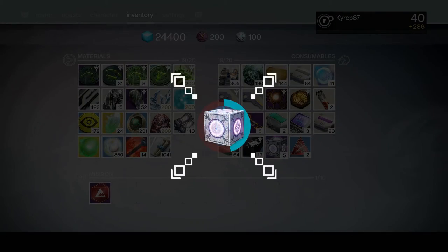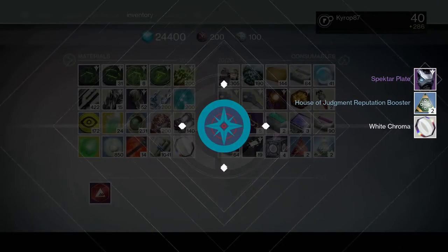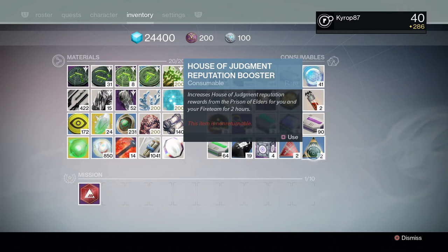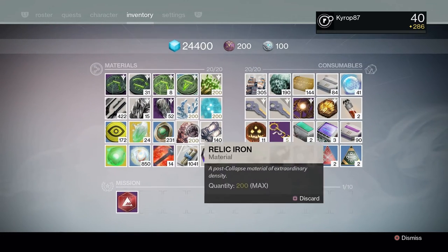Next one. That is such a pretty animation. Another blue, but I get a white chroma. House of Judgment reputation. Why would I — oh, Challenge of Elders, right? Next one.